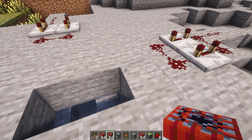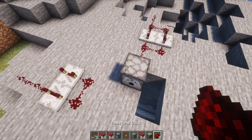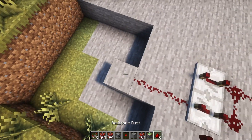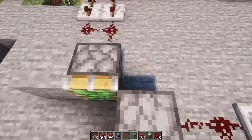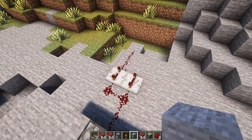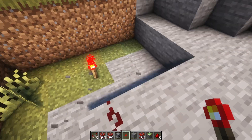I connected this to a dispenser, and there we go. I repaired everything and now it looks like this: we've got a redstone clock connecting to the dispenser and a redstone clock over here connecting to the piston.